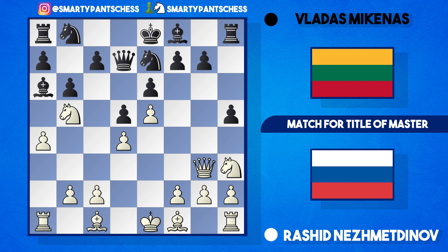Knight e7 was played by black, perhaps preparing knight f5 to hit the queen again. But this allows Nezhmetov to swing his queen across to c3, hitting the c7 square. To block this, black plays knight c6, with a threat of bishop b4. So the queen moves to d2 — if black plays bishop b4, white can block with c3. Knight a5 then jumps toward c4, so Nezhmetov plays b3 to stop it. Black plays c6, which Nezhmetov thought wasn't good for black, though the computer considers it the best move.